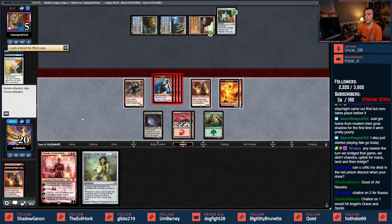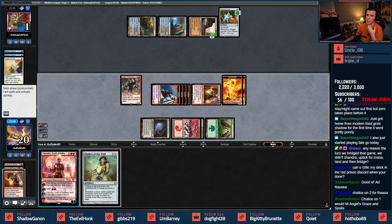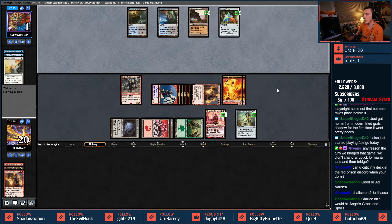The other reason to toss down Chalice on one is because it would stop another Angel's Grace and they'd have to have Phyrexian Unlife — and if they have Phyrexian Unlife, that's one, two, three, and then they don't have enough. It might be worth throwing the Chalice on one. That's probably just safer, especially when I get a Chandra down.